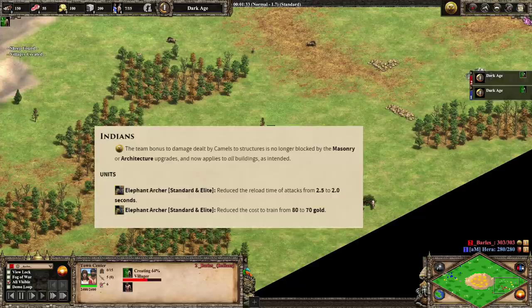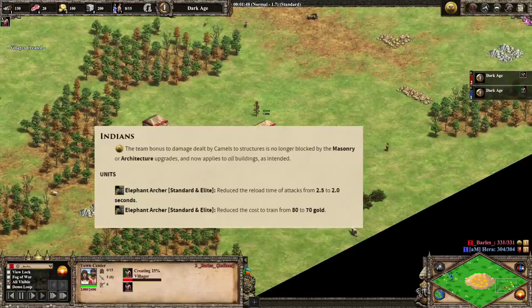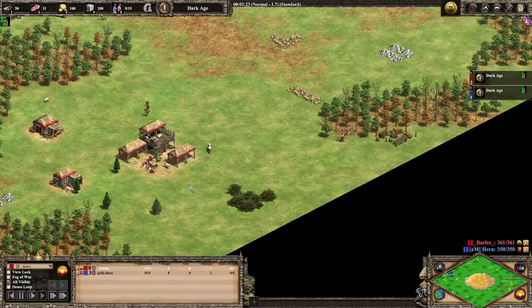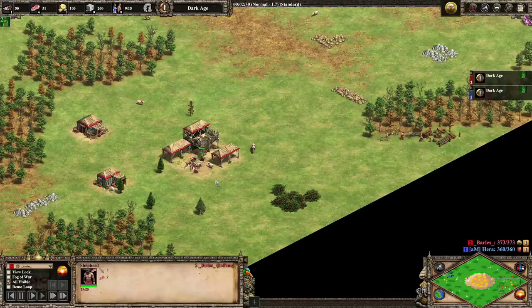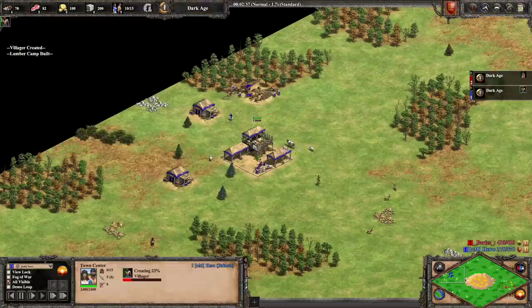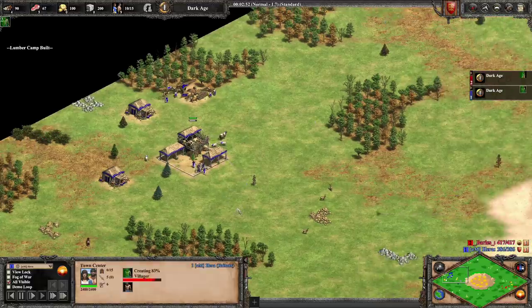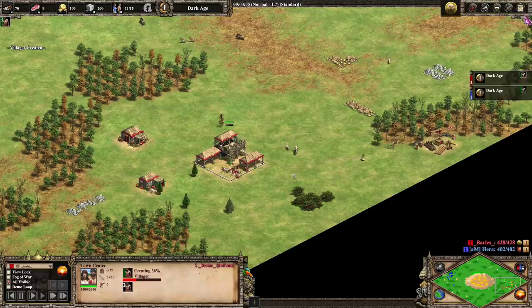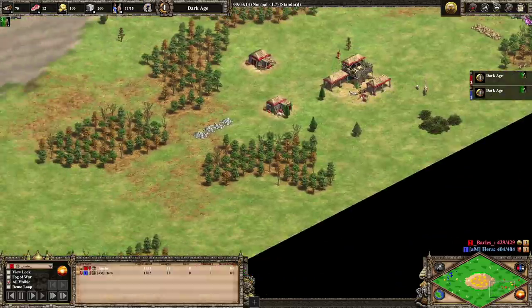The change to the Indian elephant archers is notable — they're very slow, very expensive, and didn't fire all that fast. The reload time was reduced so they don't reload quite as long, and now they're a bit cheaper, though still really expensive. I've actually seen them used in a competitive game before, but it was about four years ago — that's how rarely I've seen them used. It was against Britons, who are known for their archers, and elephant archers are extremely tanky with high HP so they tank a lot of archer fire.